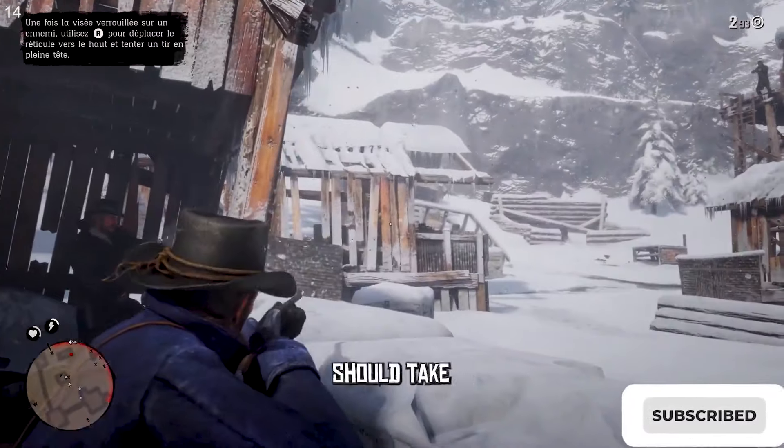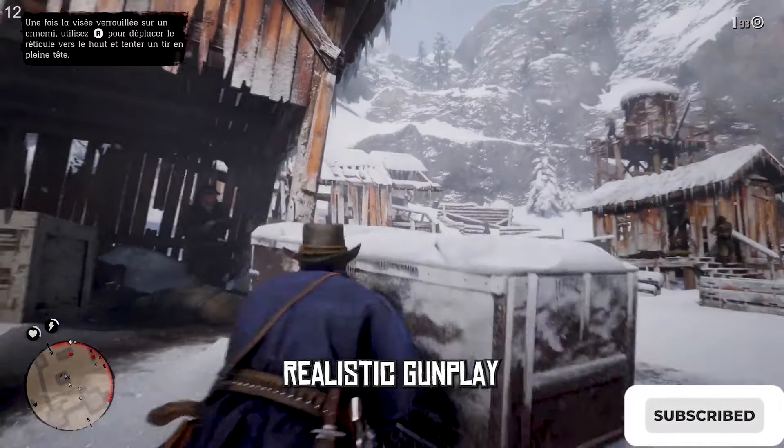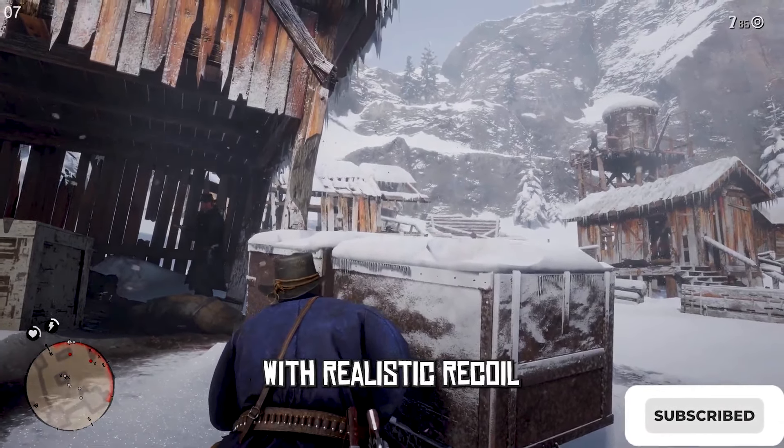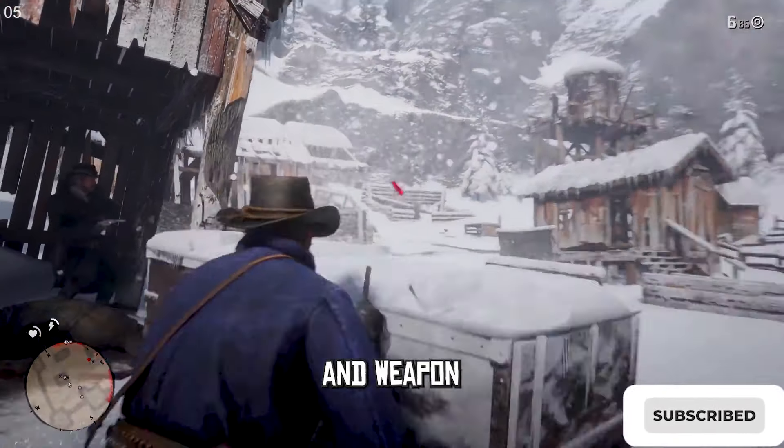The first feature that GTA 6 should take is the realistic gunplay. Red Dead Redemption 2 has one of the best shooting mechanics in any game, with realistic recoil, bullet drop, and weapon degradation.